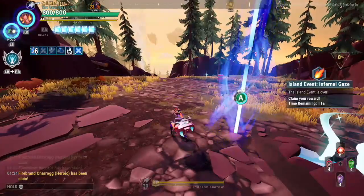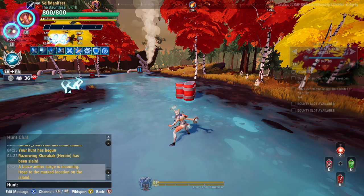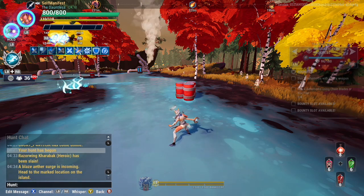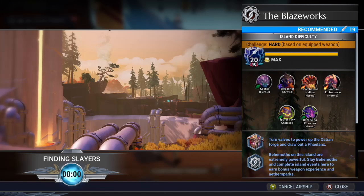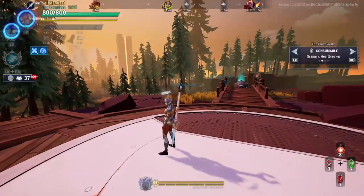Your main form of acquiring aether sparks will be doing island events, and they take place on most hunting ground islands. They happen 10 minutes after entering an island or from the last event that took place. If you don't want to wait the full 10 minutes, you can try island hopping, which is queuing for public islands to try to find an event already going on.